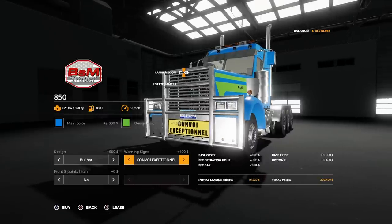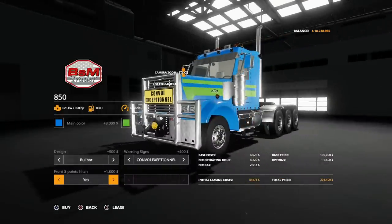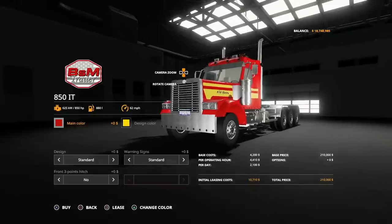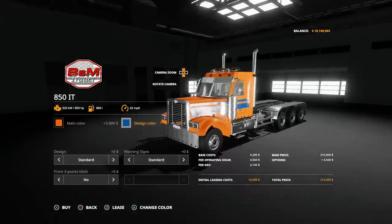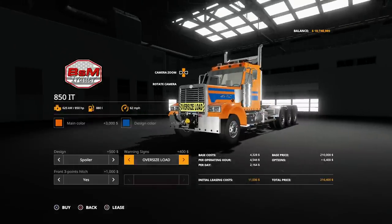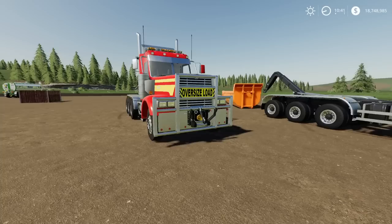Warning signs: we can have Standard, Oversized Load, Lang LKW, and the Convoy Exception L. This pack comes with the front three-point link option already on it, with various applications you can use it for. There's no engine configuration — 850 horsepower is what you get, you can't tune it up or down. The hook lift version options are pretty much all the same. If you have the three-point link, it puts the oversized load sign a little bit higher up.